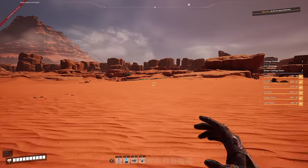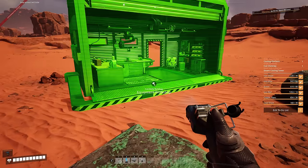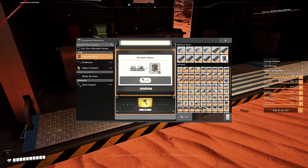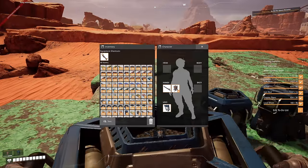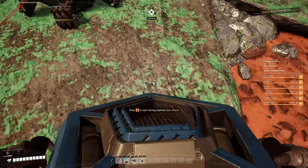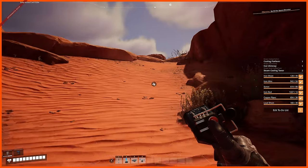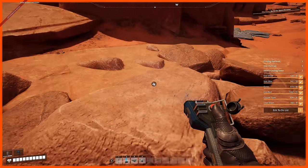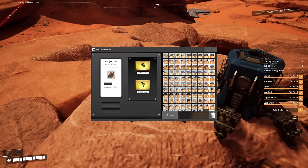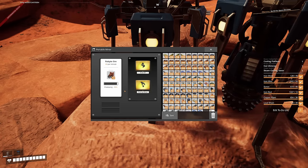Welcome back to Satisfactory - hopefully you're all enjoying this playthrough. Right now I'm grabbing a couple of extra portable miners and putting one down onto this copper node. We already know from the vanilla game there's a copper node here, and a limestone node on the opposite side of this rock which should now be a rubite node.